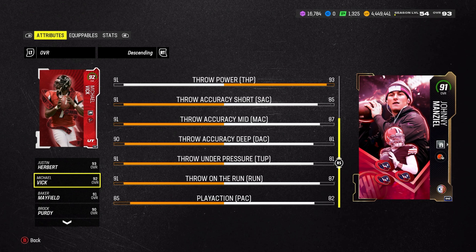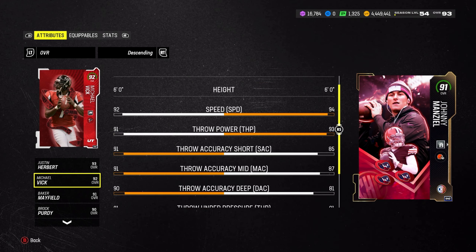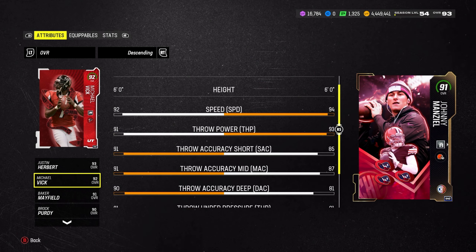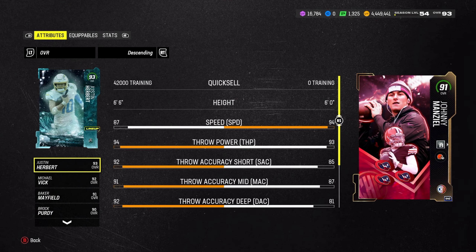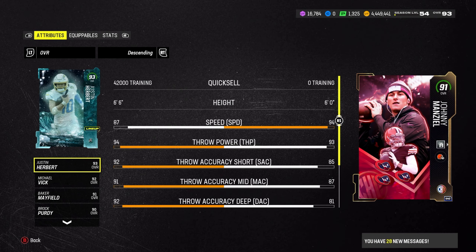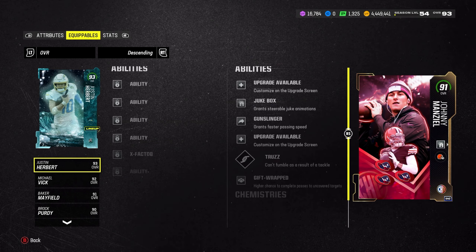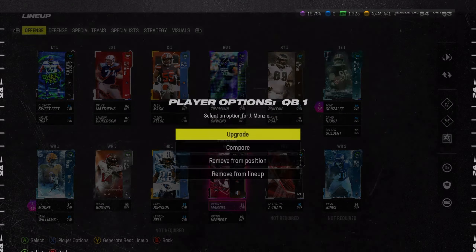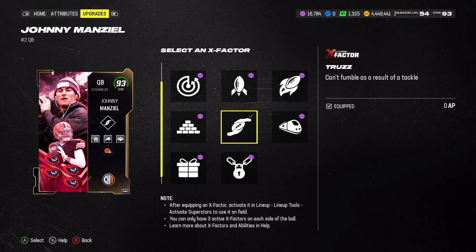The passing stats are what go to crap at 91, but I think once you get the 93 the passing stats go up a lot. He still has very good speed and throw power. Let me show you what we threw on him - there we go, sorry it was on compare mode.